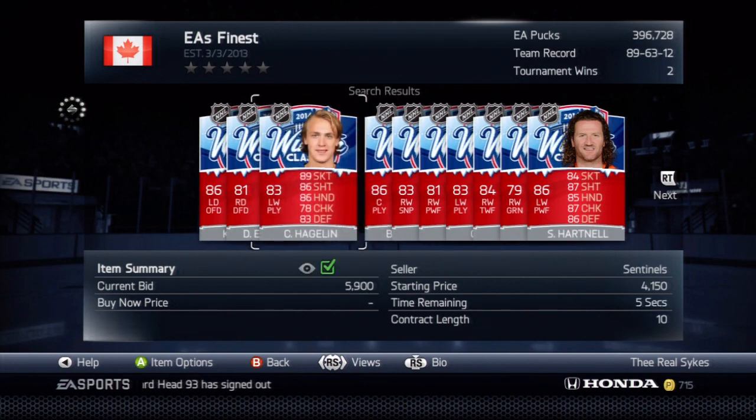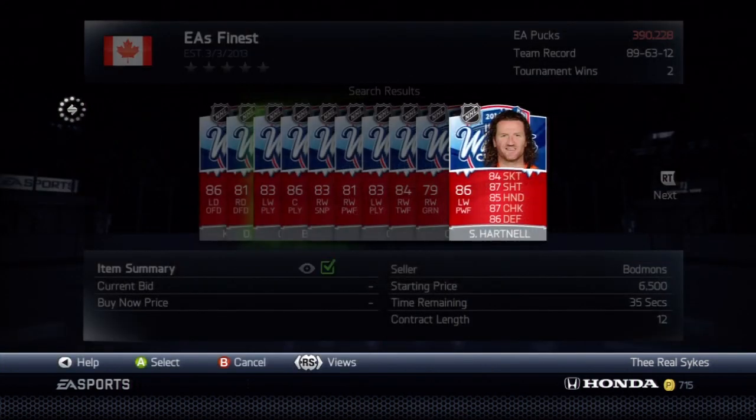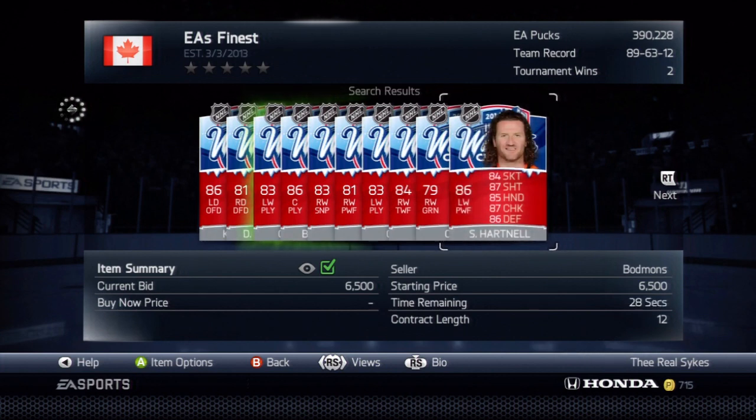I'm going above discard, which seems like a little stupid idea, but I'll show you guys why in a second. We got ourselves the Carl Hagelin. I also want to pick up this Scott Hartnell for $6,500k, which is discard — because I can make money on Scott Hartnell. Even while doing commentary, I'm still hounding the market to make money off players listed too low.